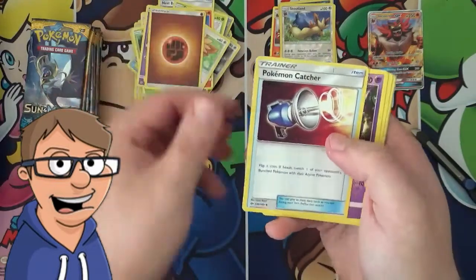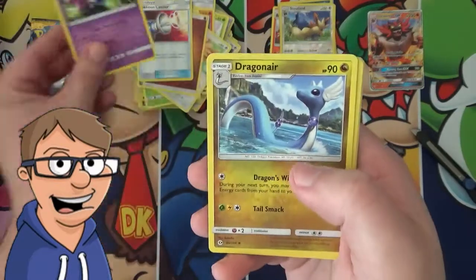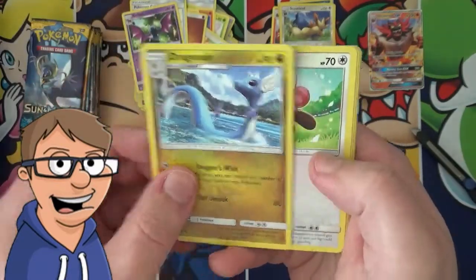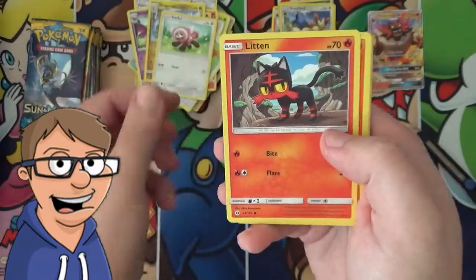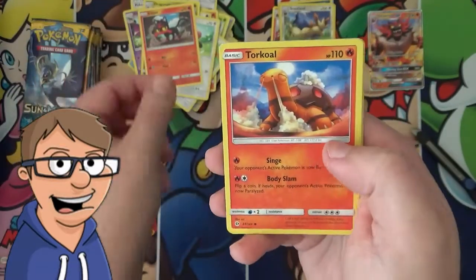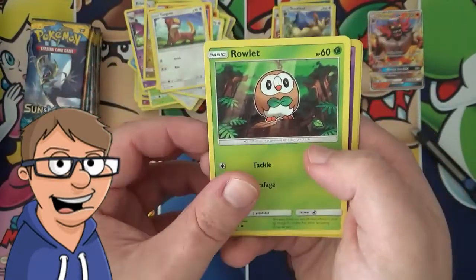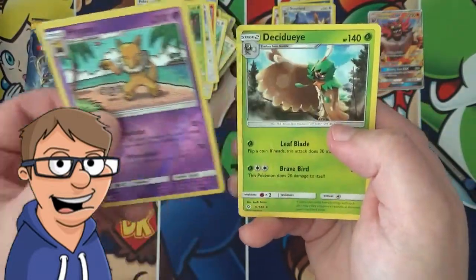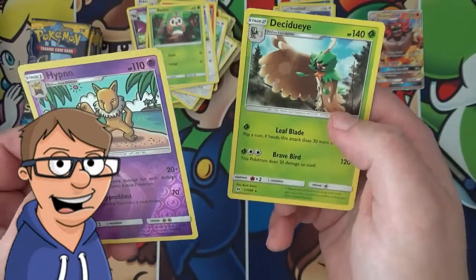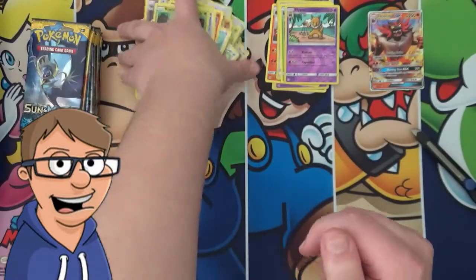So let's see what we have here: a Pokemon Catcher, a Golbat, a Dragonair, a Stufful, a Litten, a Torkoal, a Yungoose, a Rowlet, a Reverse Holo Hypno, and a Decidueye. I guess that's pretty good so far.